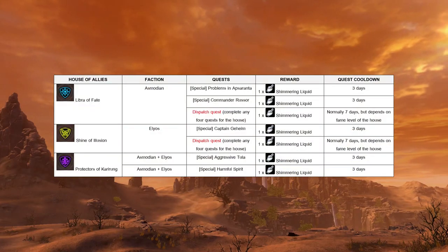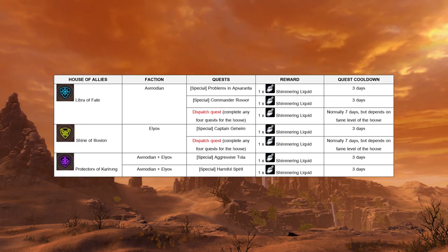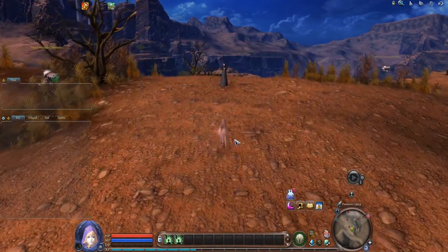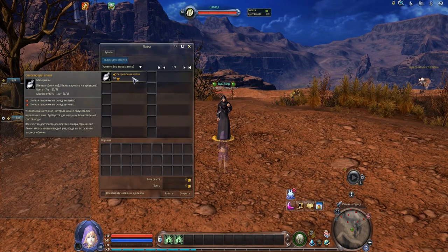The second component for crafting is shimmering liquid. You can acquire it from some quests or buy it from a black market trader. This vendor spawns at one of 15 possible locations in Ap Saranta. More details about black market traders will be provided in a separate video.